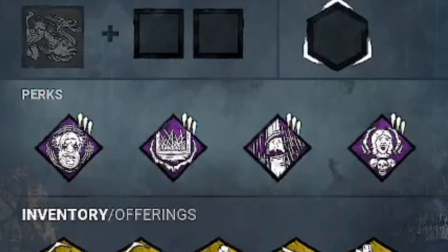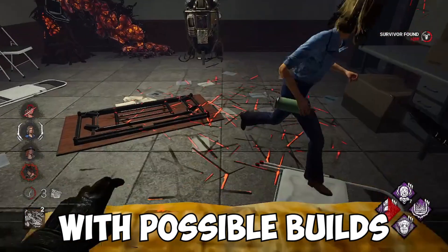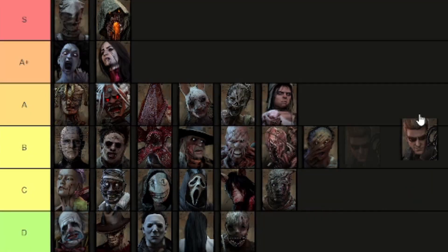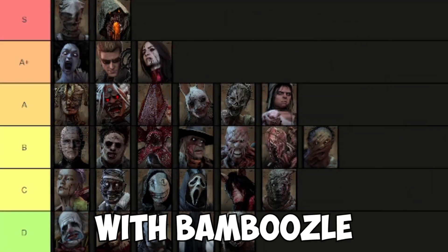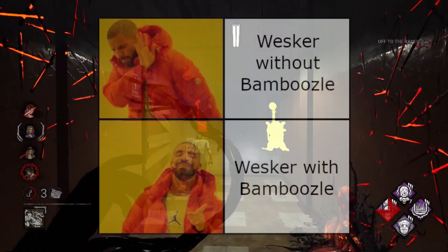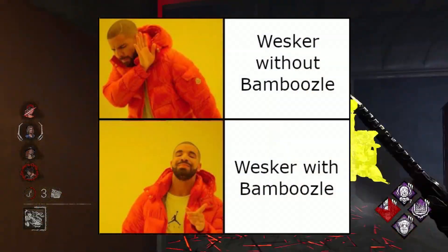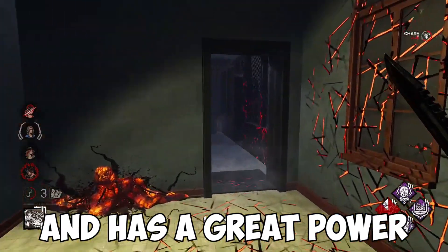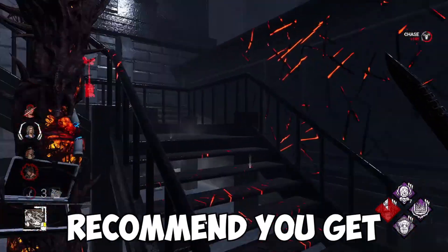I was using a very solid build — might not be the best for Wesker, but I'll get a separate video out with possible builds for Wesker ASAP. Overall, I would place Wesker in A-plus tier with Bamboozle and without it in B tier. I think Bamboozle is the perk for Wesker. Wesker is a fun killer and has a great power. I can definitely say I would recommend you get this killer.